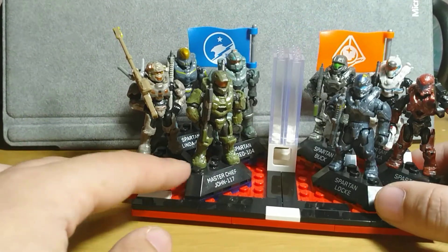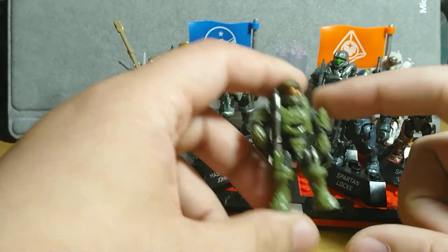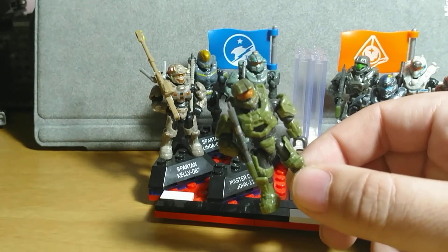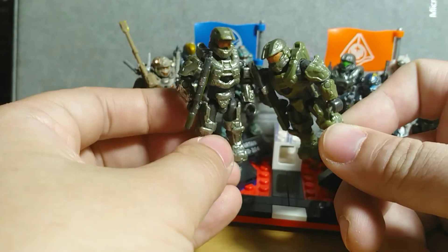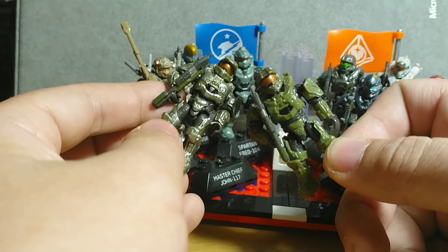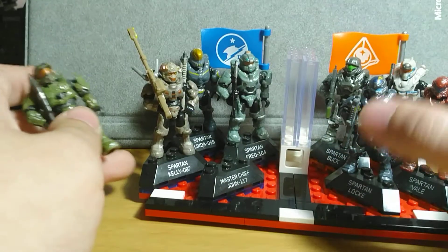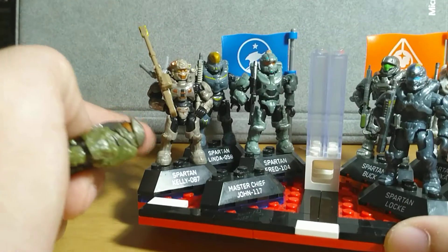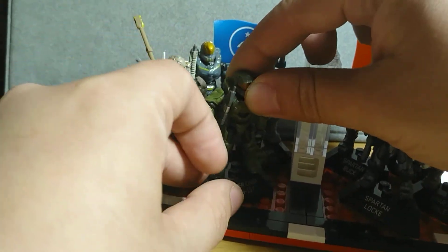So Blue Team — my Blue Team didn't come with too heavy of a wash. If you see my Master Chief, he's actually really clean, almost no wash whatsoever. Comparing with one that came with a pretty heavy wash, you can tell it's the right one because the visor is orange — the deeper orange with lining. And you know it's not someone who just popped the head off a Blue Team Chief and placed it on another body, because the rest of the team also have minimum to no wash, which is the way I like it.